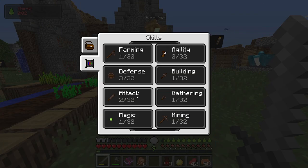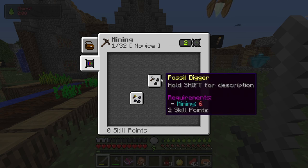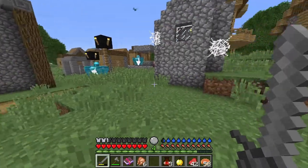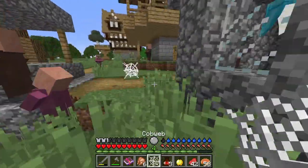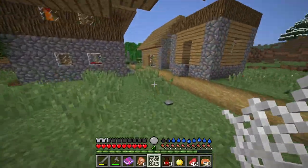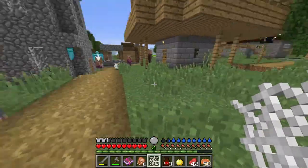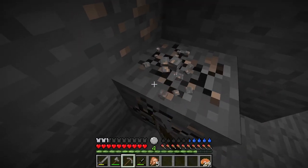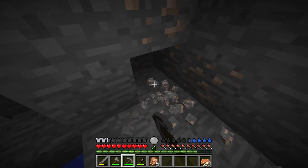Let's see if that's enough to get to level 4 mining. It is — good. Now, if I take my stone pickaxe and go down to the cave, I should be able to mine iron now. Let's see if that works. We can mine it. About time — I've never waited this long to get iron before in a Minecraft playthrough.